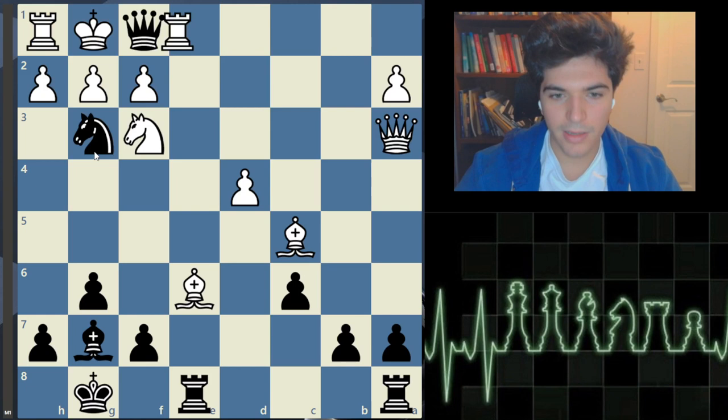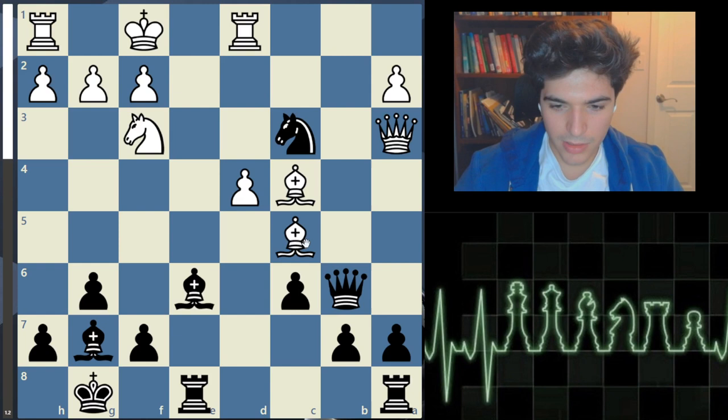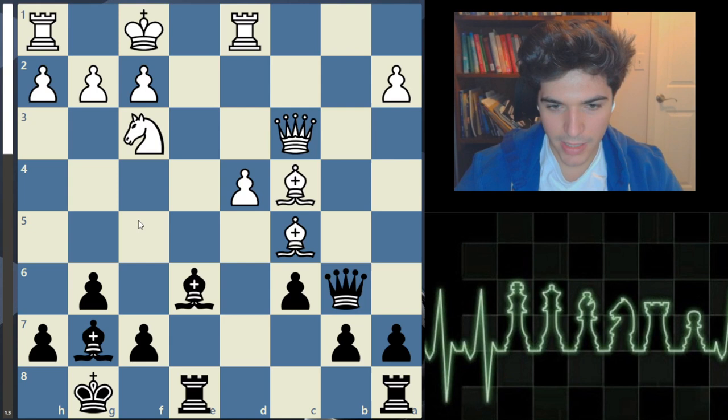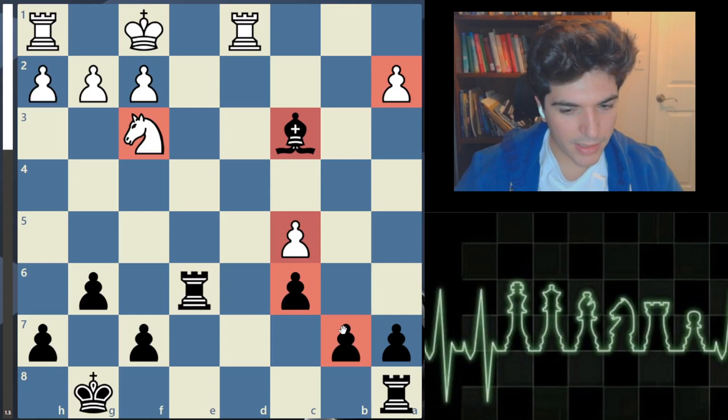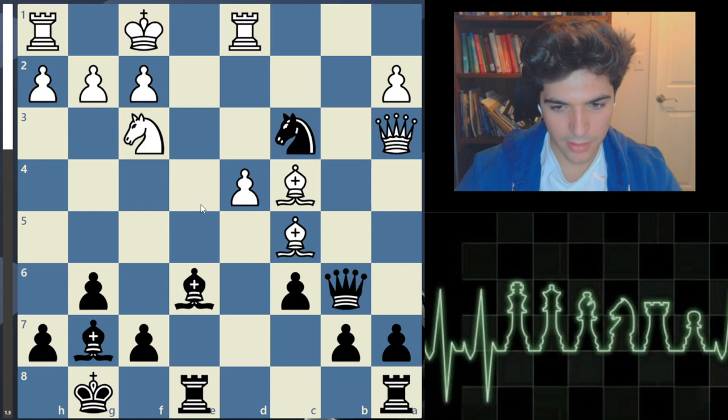He chose the second worst move, Bishop takes queen, taking the bait. What he should have done was Queen takes knight - this pawn is pinned to the queen, and the way to exploit that is to take the bishop. We would get a simplified position where black doesn't have a bishop pair but has a bishop for a knight on an open board. White's pawn structure is even worse in this variation - blockaded and isolated pawns - and black is up a pawn with all the activity. Much better for black. He kept avoiding options like this.